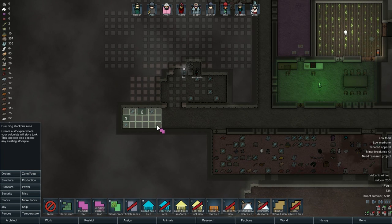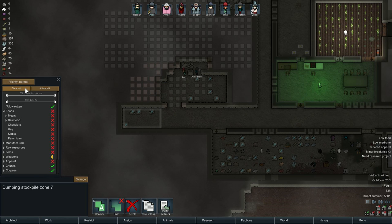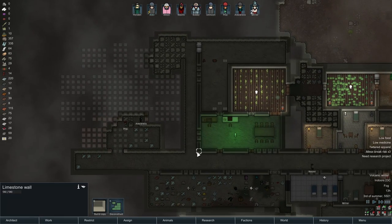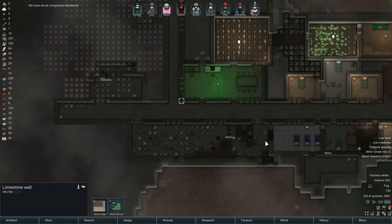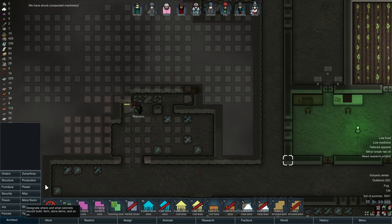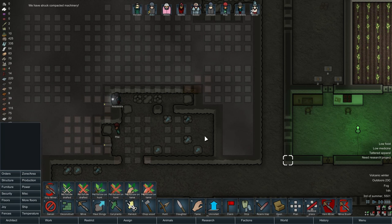Let's do a dumping stockpile here — this is gonna be our new dumping stockpile for chunks. So at least we can get them outside of here. We have struck compacted machinery — that is lovely. Do a vein miner. It's not that much but it's better than nothing.